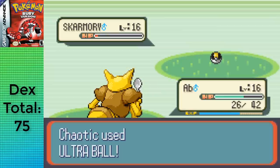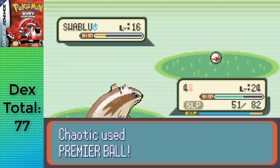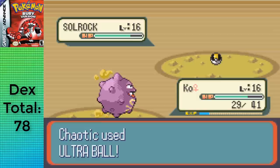I swapped Kadabra for a Zigzagoon in Fallarbor Town, moved over to Route 114 where I grabbed the TM for Dig, captured Zangoose — or Seviper in Sapphire — and Swablu. The reason we brought Koffing along, aside from training, is to use Thief in Meteor Falls to farm a Sun Stone from Solrock. Luckily, the first Solrock I caught was already holding a Sun Stone, so I didn't even need Koffing. If playing Sapphire, you'll have Lunatone and will need to farm a Moon Stone for something later, so you may as well do it now.